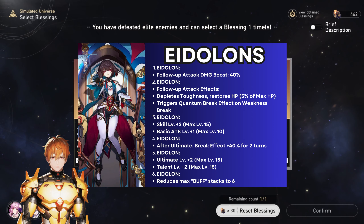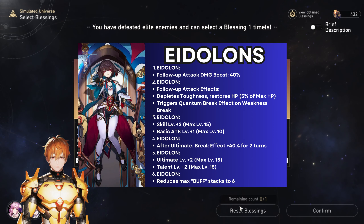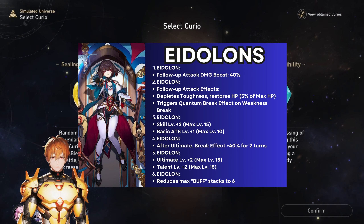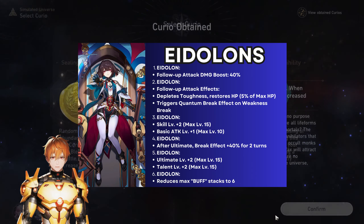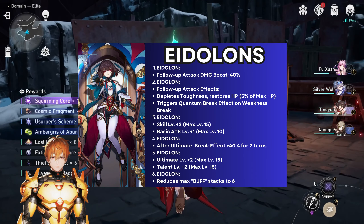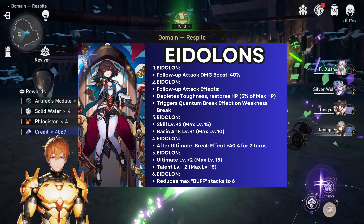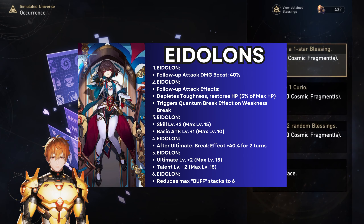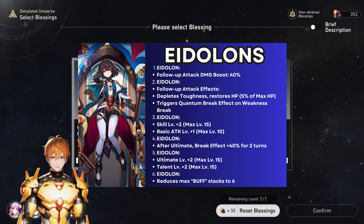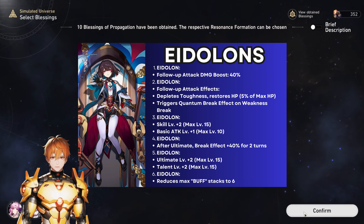She also gets a small heal based on her max HP at E2, and if the follow-up attack breaks the enemy it will inflict quantum weakness break. E3 just upgrades the basic attack. E4 increases her break effect by 40 percent for two turns after using her ultimate, which is powerful.